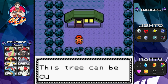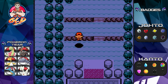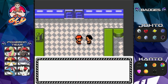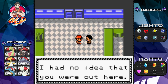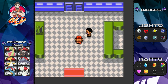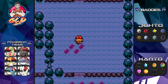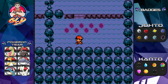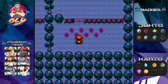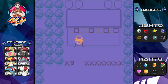We're cutting through and I want to show you guys a few things. If you talk to this guy: 'Are you Draven? I work as Professor Oak's aide. Professor's lab is nearby in Pallet Town.' I got really excited as a kid when Pallet Town appeared in Generation Two.